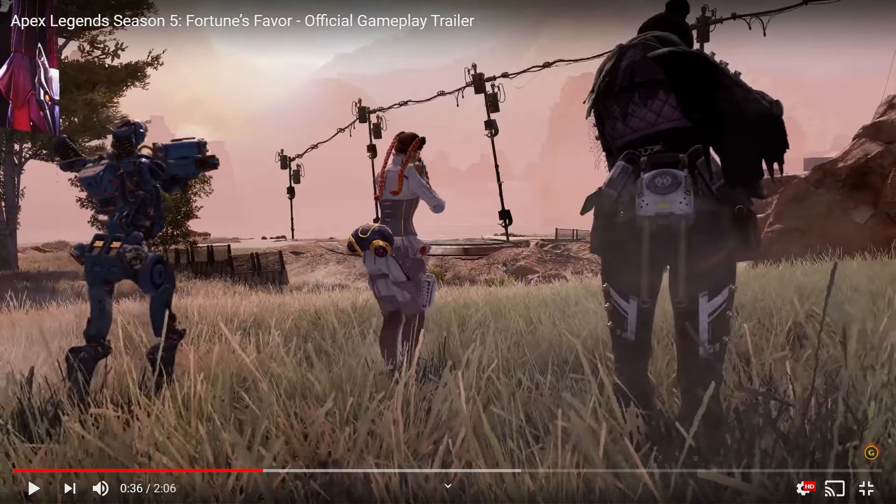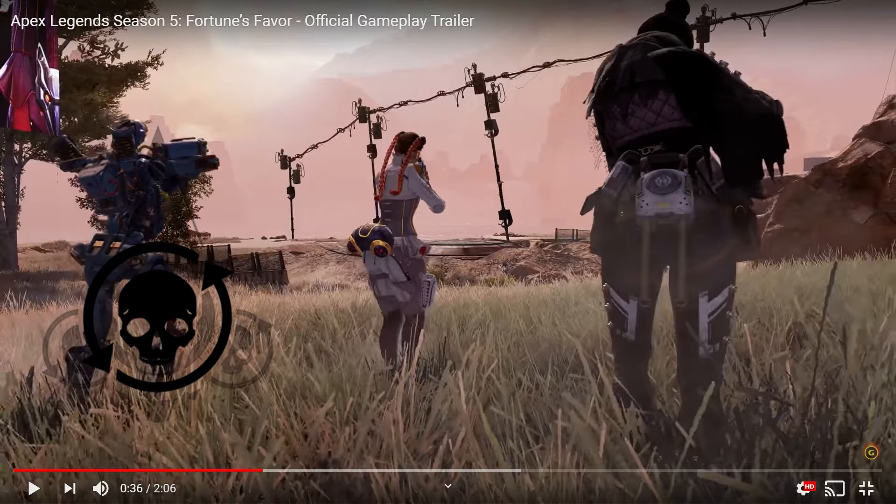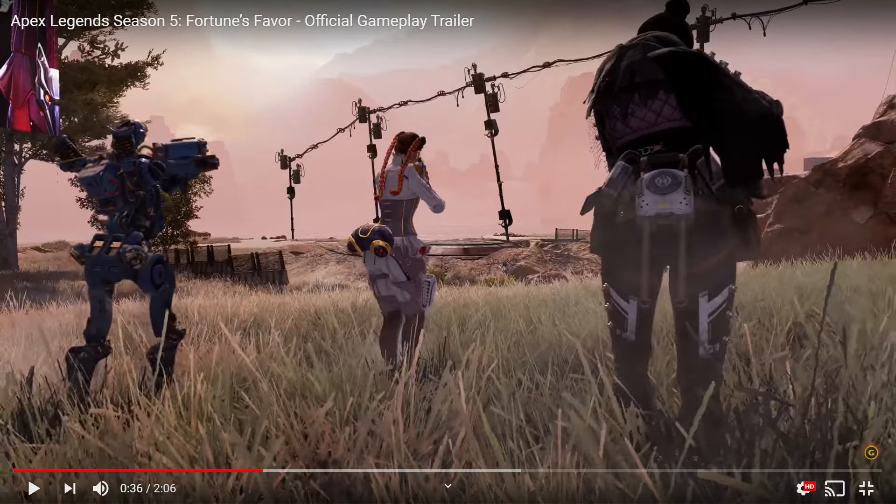Her abilities are basically a combination of Pathfinder and Wraith. Wraith phases — she becomes invisible between point A and point B — but time stays the same. The combination here is that Pathfinder can shoot his beam to a certain area and be pulled there. Whereas Revenant locks an area in the past and returns to that position upon zero health. She is moving forward: like Pathfinder — point to area, mark it, and then basically phase into that area almost instantaneously.